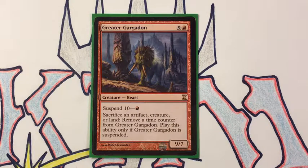It's a clunky rare from Time Spiral — it's a 9/7 that costs 10 mana, and it has a suspend cost of one red. So you can suspend it; it comes in with 10 time counters on it. Normally when something is suspended you get to remove one time counter every upkeep. In the case of Greater Gargadon, you can sacrifice artifacts, creatures, or lands to remove additional time counters to speed the process up.